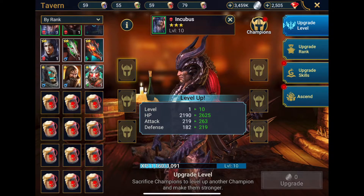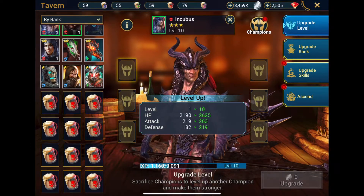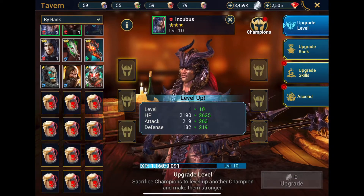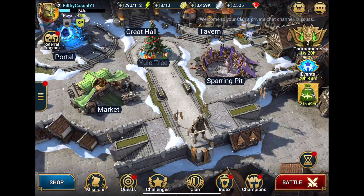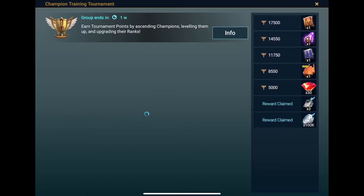So by upgrading the Royal Guard we would normally get 300 points, but we're going to get 324 extra points, for a total of 624. Looking at our current total, we'd have to take 18 off because we've just added those, but we should be at about 4,800 to 4,900. And obviously we'll be a lot higher once we've finished. So let's go through and upgrade all the champions and see where we are points wise.